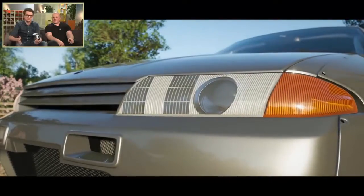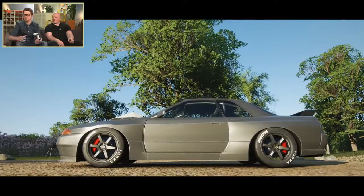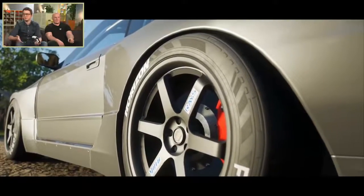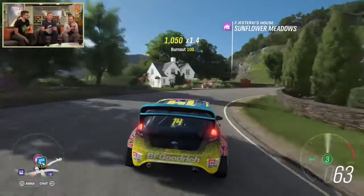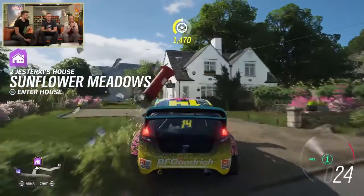One of the biggest additions to Horizon 4 is player houses. There are 12 in total for you to buy, with the most expensive being Edinburgh Castle. These are going to be your main hub in Horizon 4 — it's where you'll spawn into the game, customise your character, and so on. There are more reasons to purchase all 12 houses too, because each house you buy earns you a perk, which could be something like the ability to fast travel anywhere on the map. You'll even be given a house for free early on in the game.